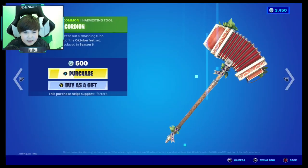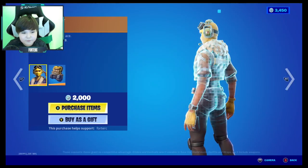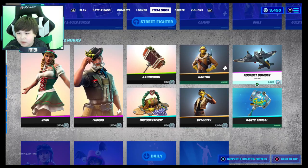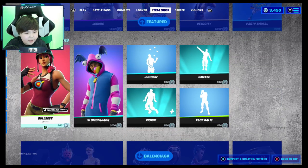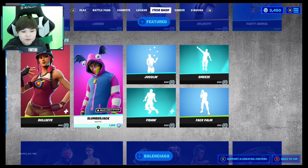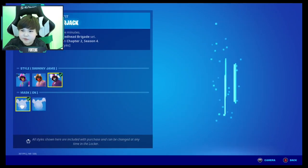Axe Cordian is 500, Raptors is 2000, Velocities is also 2000, Assault Bomber is 1200, Party Animals is 500, and Bullseye which is 800 V-Bucks. Lumberjack is 1200 and it looks pretty cool — you can customize his pajamas.